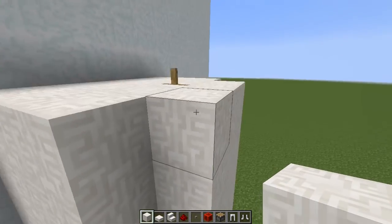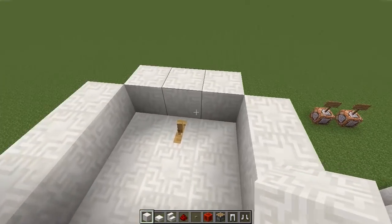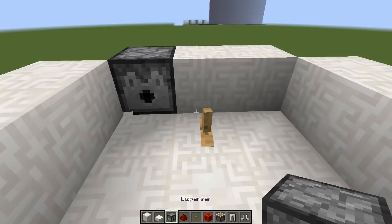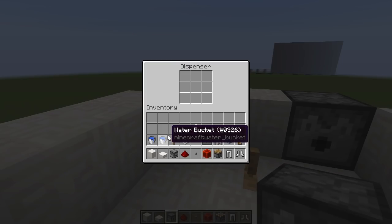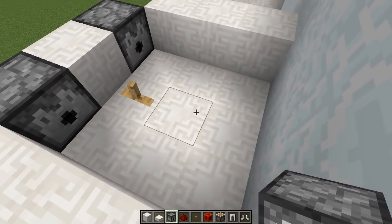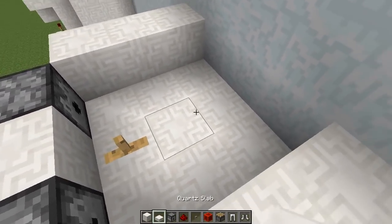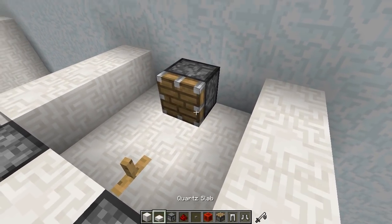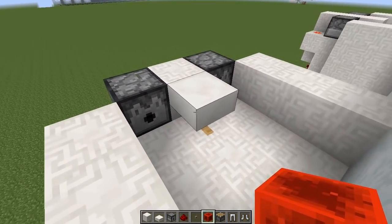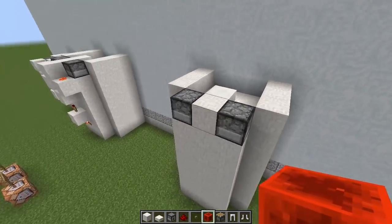Go to the back and up to the top. Place three blocks on the left, three on the right, and three on the back. Get your dispensers and place one on the left and one on the right, then put a water bucket inside each dispenser. This will cause water to fall and create droplets below. To stop the water from pushing the armor stand, place a piston, put a half slab there, and power the piston so it pushes the half slab on top of the armor stand.